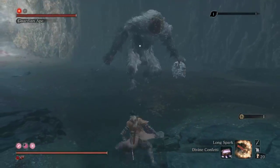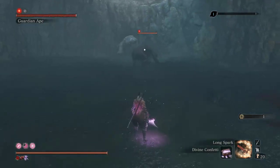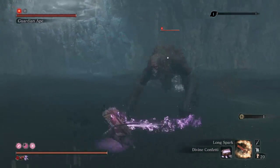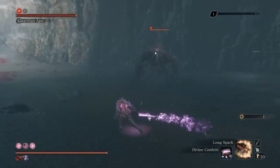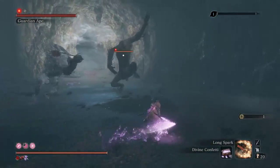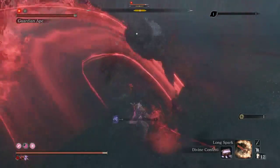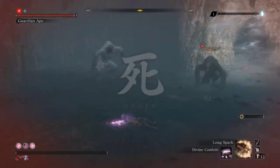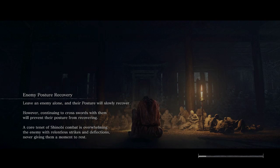I'm going to run away and Divine Confetti up. I'm going to try to use Firecracker instead of Flame Vent to stun that ape long enough to get a Mortal Draw. He keeps doing the sliding hit right here. I walked into the scream — I'm so... this sucks. This fight — I don't like it for no-hit no-damage at all.